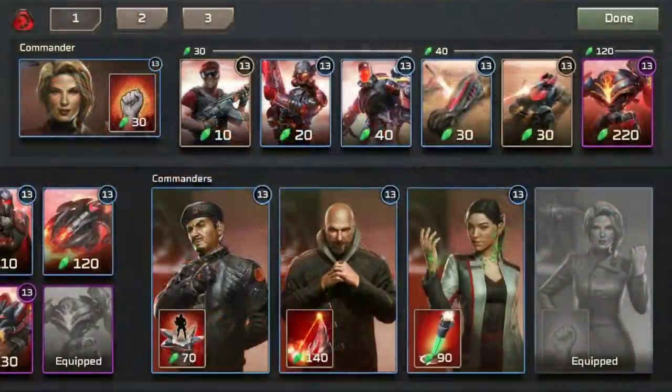As such, here we run a very basic core of militants, lasers, flames, attack bikes, buggies, and then the Avatar, with Oksana as a commander.